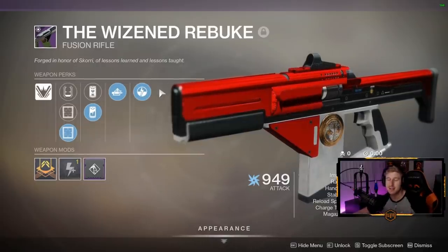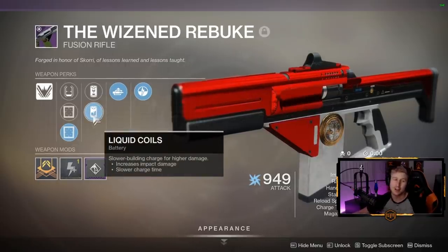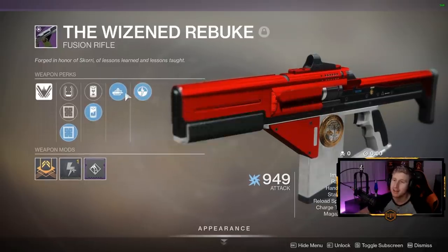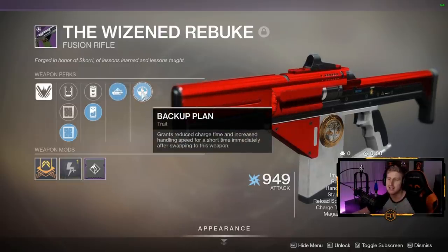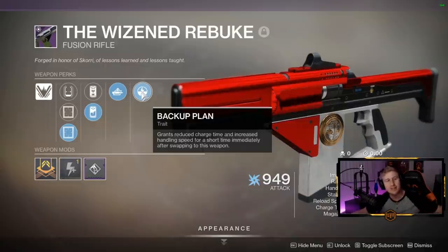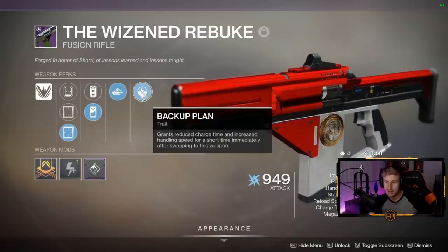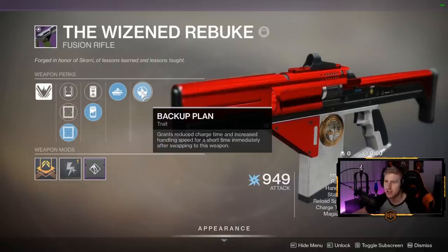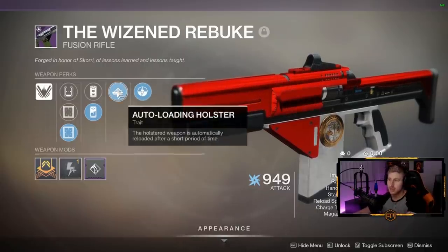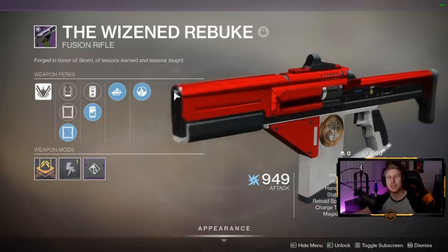The Wisened Rebuke is a 900 charge time, maximum impact, and I have Liquid Coils to make it hit even harder — this thing is hitting as hard as physically possible. I have Backup Plan and Auto Loading Holster on mine. Backup Plan gives you increased charge speed and handling speed after swapping to this weapon, so you get quick draw and an immediate firing of the fusion rifle. You get up to two shots of extremely fast charge time, and for a 900 charge time — almost an entire second — being able to shoot two shots in under a second is broken.